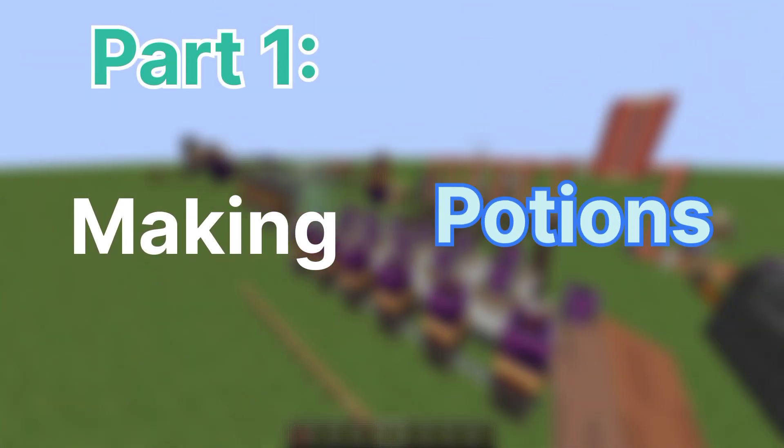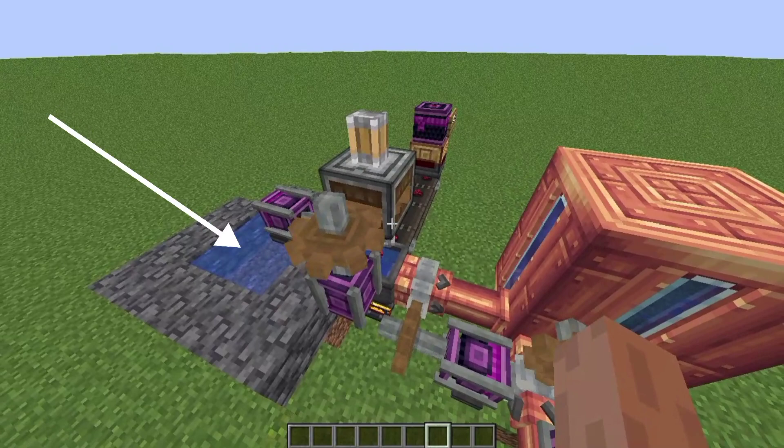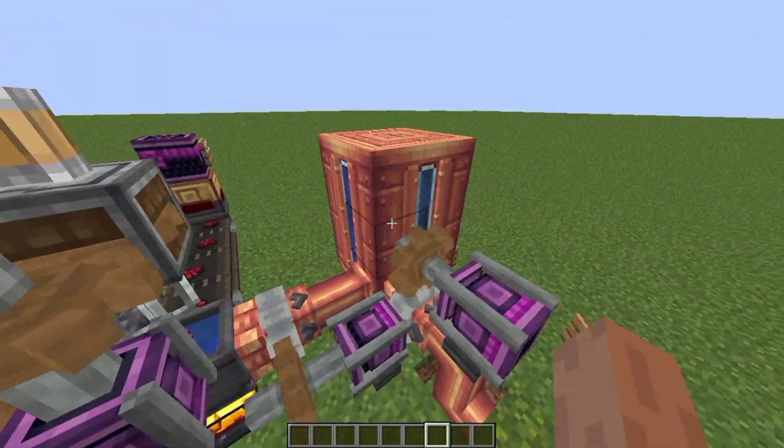Part 1: making potions. First we need an awkward potion. For that you will need some water, nether wart from the farm, a mixer to mix it, a blaze burner, and some pipes to store it in a tank.